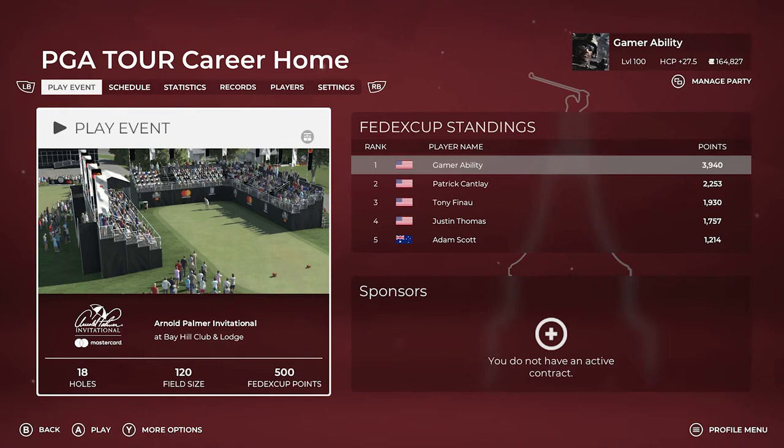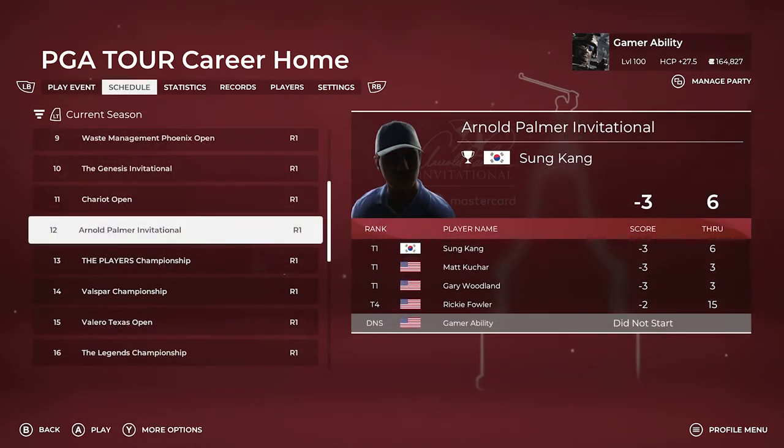What's up gamers, 6penny here and I'm diving back into the Ryan Gamer PGA Tour 2K21 career mode series, going into the Arnold Palmer Invitational at Bay Hill Club and Lodge. Last season this course wasn't out in the game when we played this tournament, so this will be the first time playing it in career mode. We are sitting in first place with Patrick Cantlay in second, Tony Finau in third, Justin Thomas fourth, Adam Scott fifth in the FedEx Cup standings.